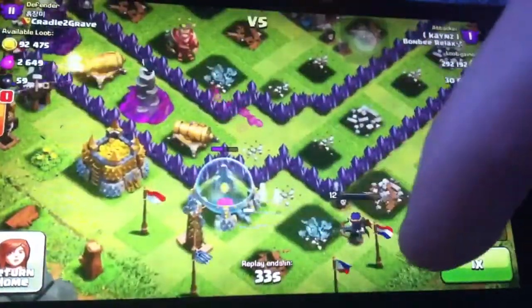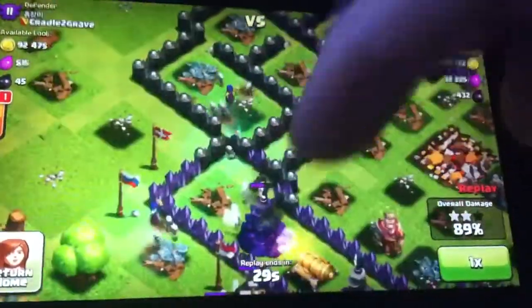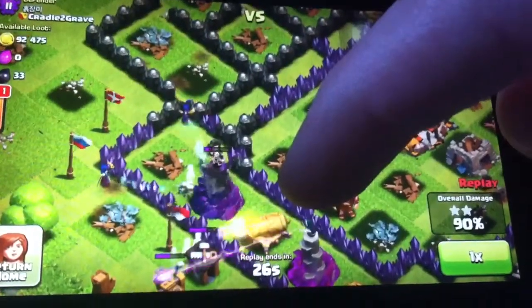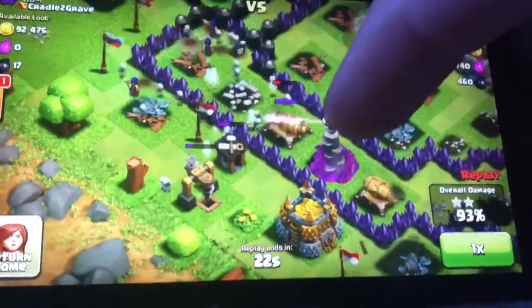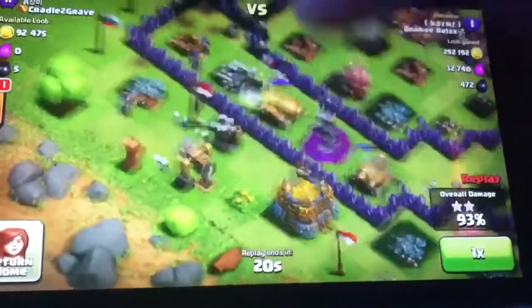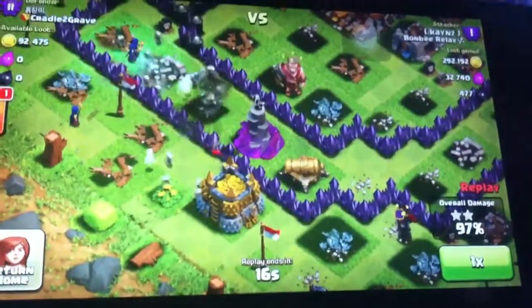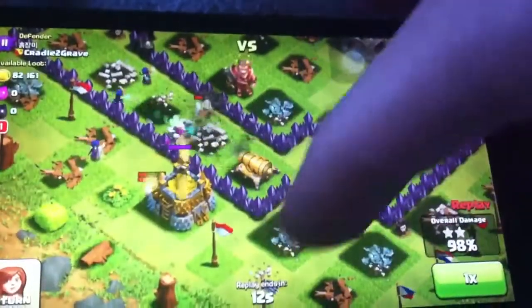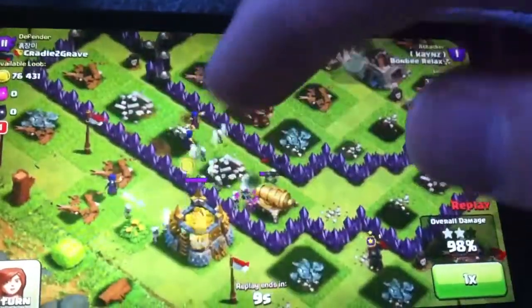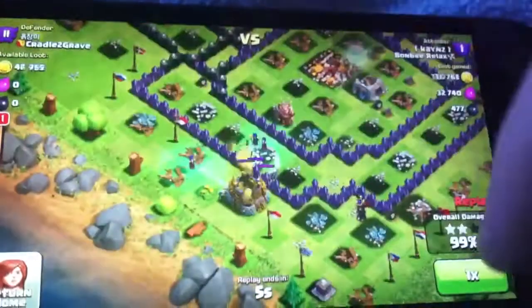Overall, looks like he's going to 3-star this raid — good for him. So it looks like mostly his stuff is just working around picking off buildings. He does have his archer queen over here, but looks like it's been targeted by the cannon and just died. He has 95% and he's still working away, but his witches have basically destroyed all the stuff, and they'll be able to spawn enough skeletons fast enough that the cannon doesn't kill them.